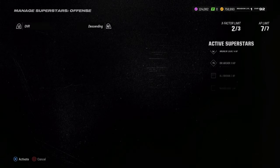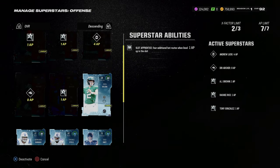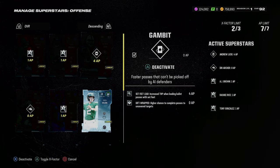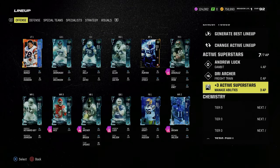Just want to talk about abilities real quick. The abilities that I'm rocking are Slot Apprentice, Tight End Apprentice, and Set Feet Leap. Obviously this is going to go up to 5 AP, but these hopefully will stay the same, and that will give me my 8 out of 8 AP.